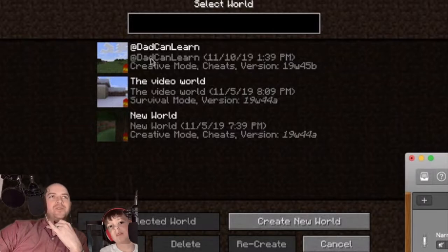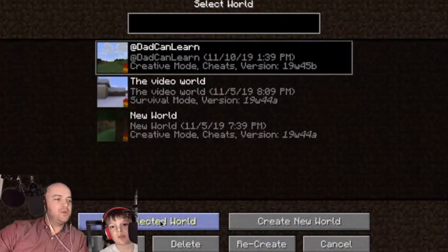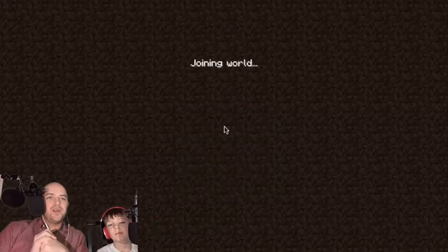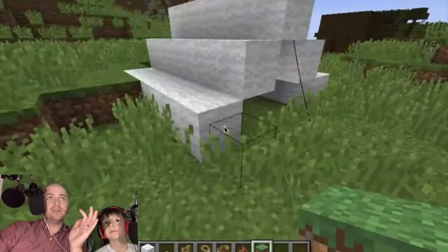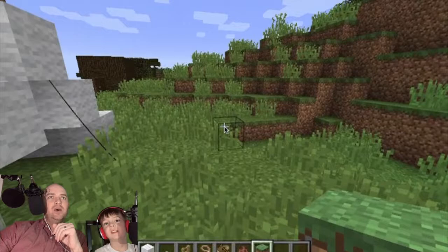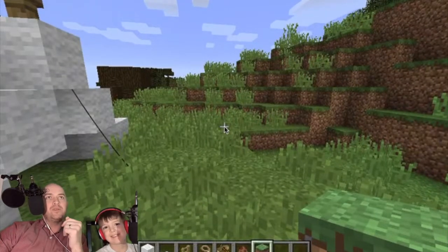We're going to pick up where we left off on the last part of this episode, which was building a camp. NJ told me earlier that it's not a camp unless it's got a campfire, so we're going to do a campfire. This is the tent we built on the last episode. We're going to put out a campfire, maybe some places to sit around it, and it may require me taking out a lot of this hillside — and I've got a perfect thing for that.